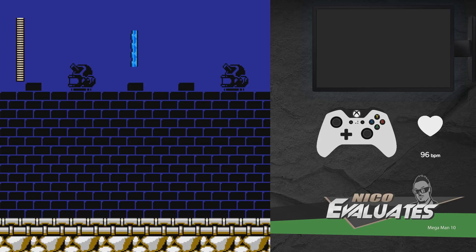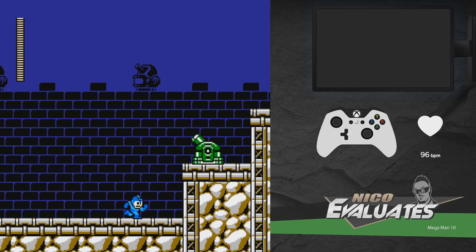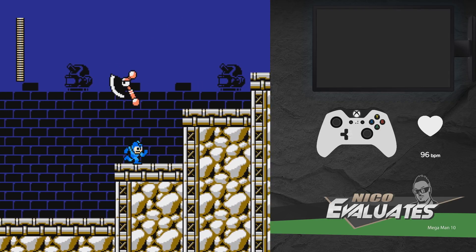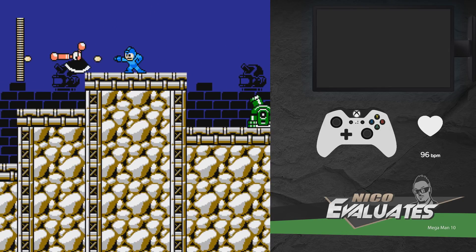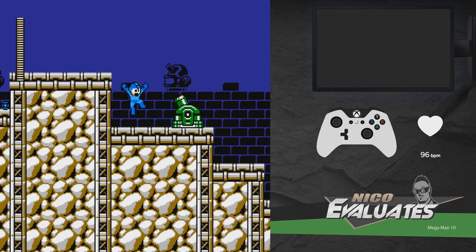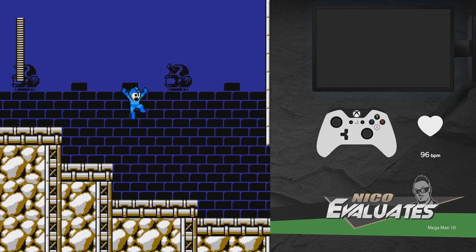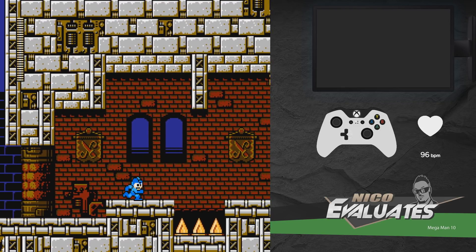Blade Man's stage is probably one of the more self-explanatory stages in the game. Introduction to cannon — just fine. Axe as well. I like the axe enemies in that they are simple, easy to understand, basic enemies. They do fit the stage as well. It's well-animated, the handle of it — it looks kinda neat.